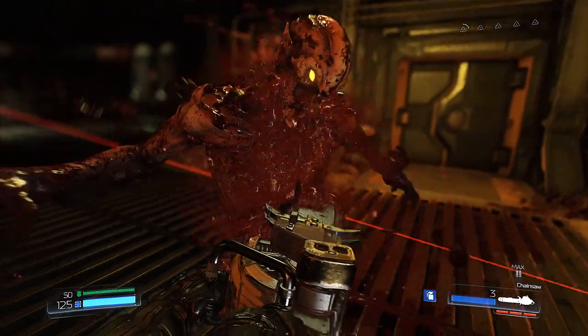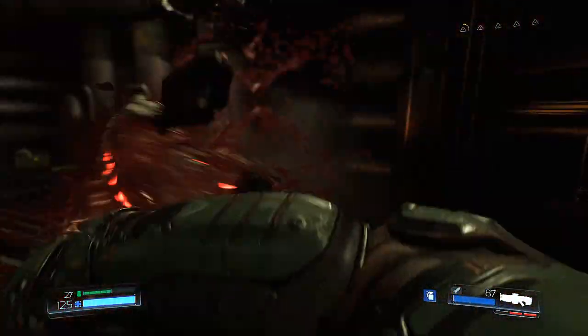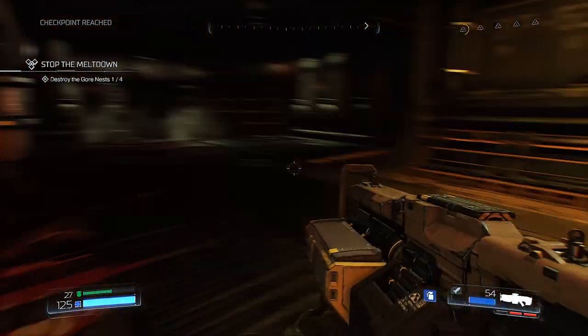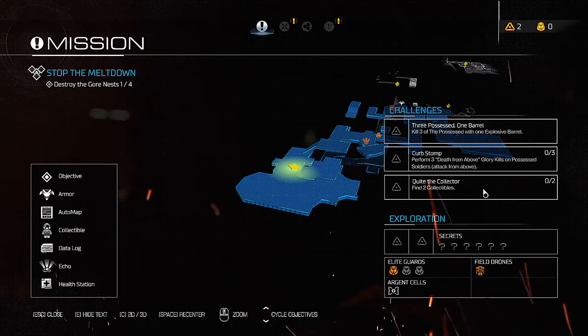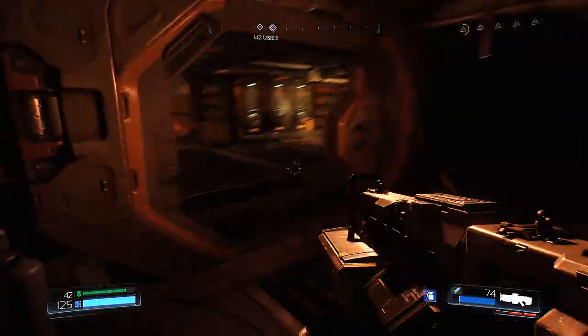Low ammo — you know what that means — rip and tear! Hellraisers, hey, stop it! Give me the neck — there we go. Destroy the gore nest, okay that was nice. My challenges: kill three of the possessed with an explosive barrel, perform three death from above, and find two collectibles. We'll see how that goes. Now where's my next objective?